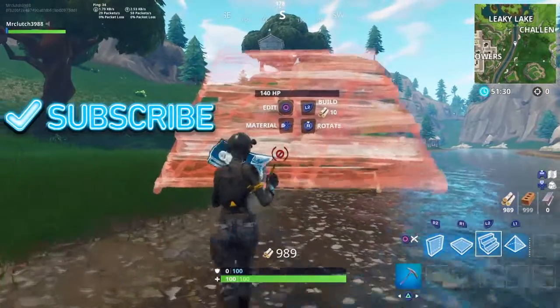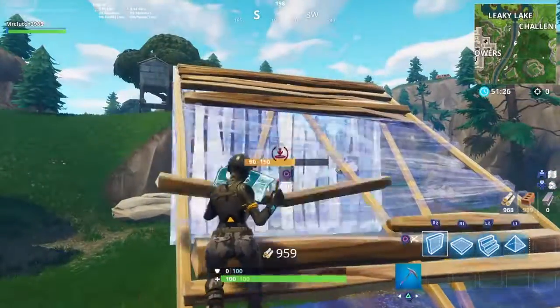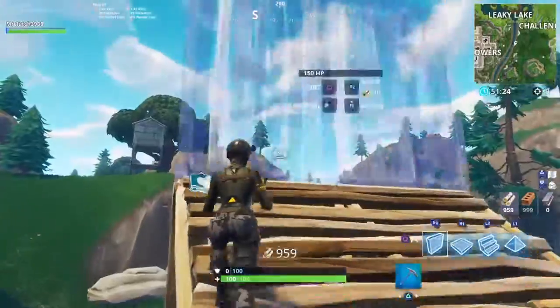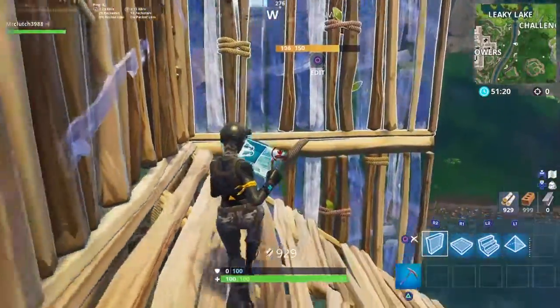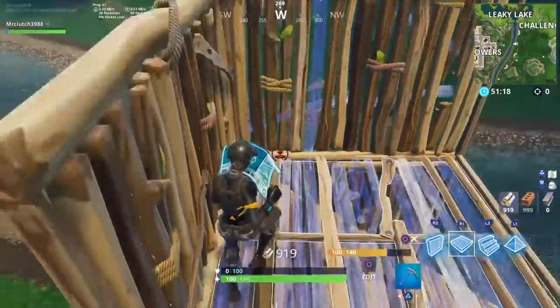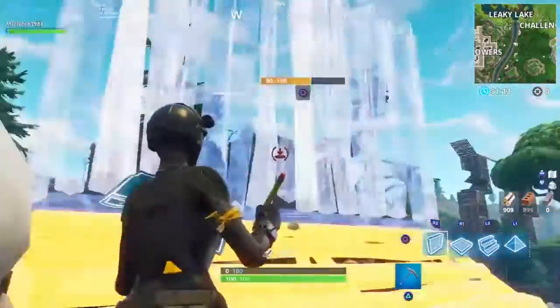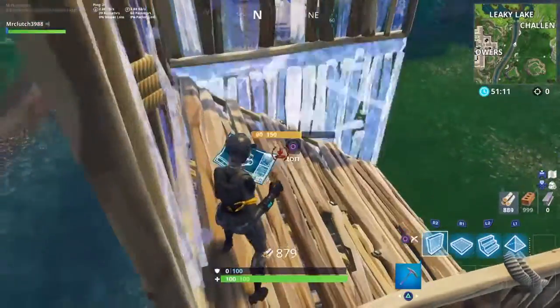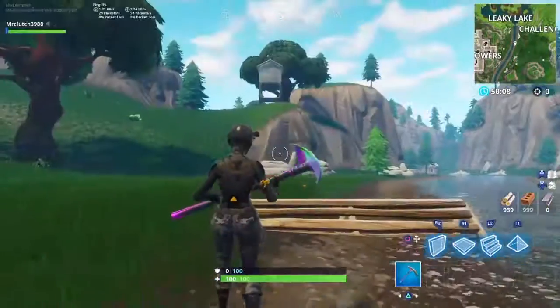So for the one using a lot of mats: you build up, you place a stair, a wall, a wall, wall, wall, and floor. Then you do it again — wall, wall, wall, floor, stair.